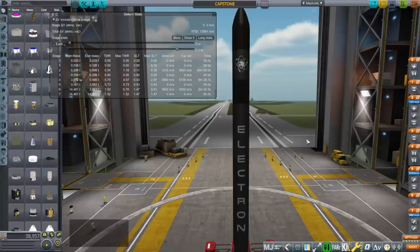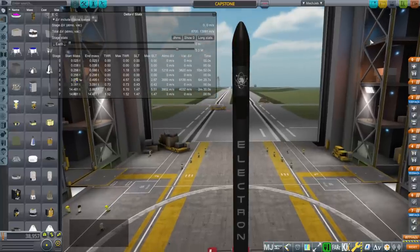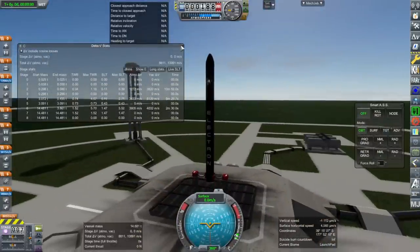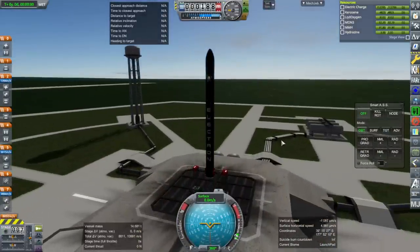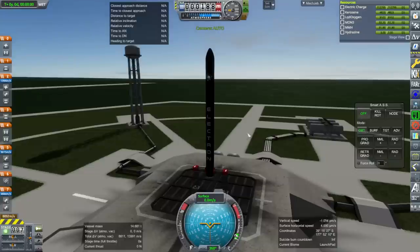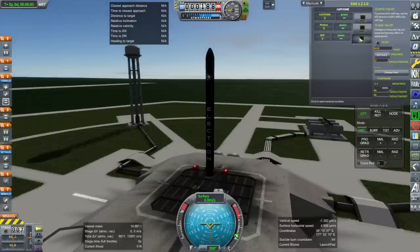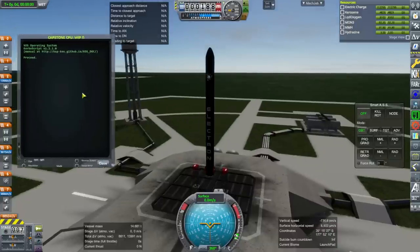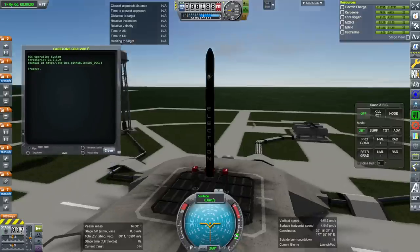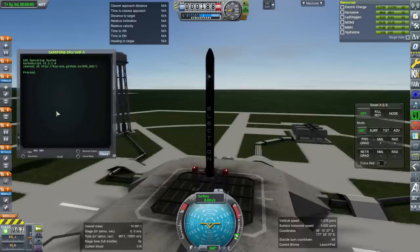We are launching from Mahia in New Zealand, where I think the Capstone rocket actually launched, and we'll see how that works. I am going to let a KOS script control it. If you have my RO configurations for this rocket, which will be in the video description, it will be marked as work in progress, because when I configured this rocket it was in the early days of me configuring things for Realism Overhaul and I marked everything as work in progress.